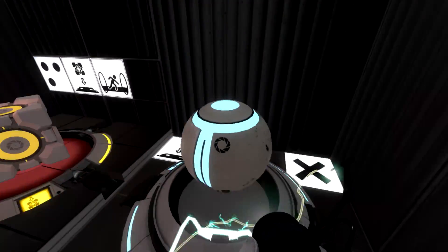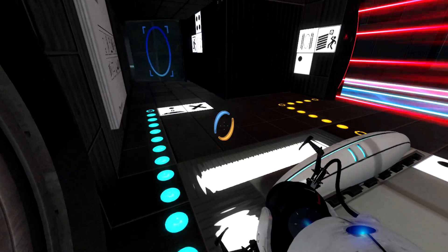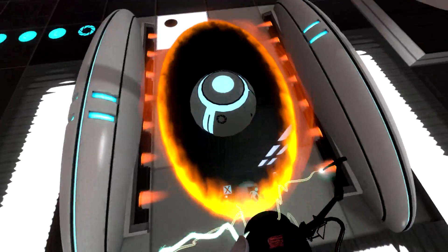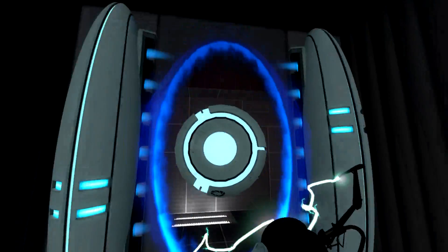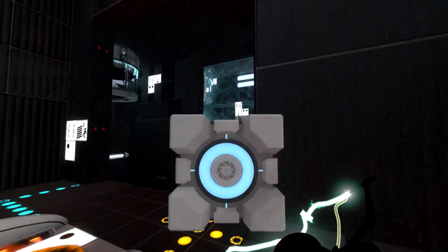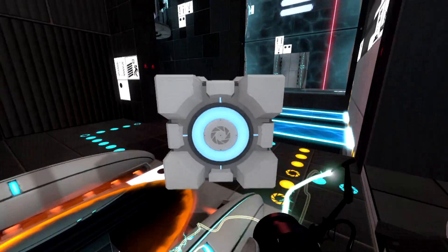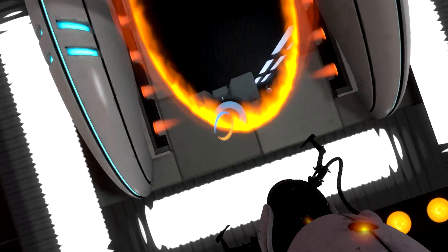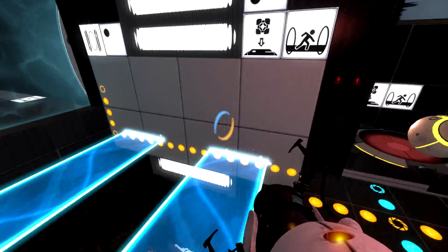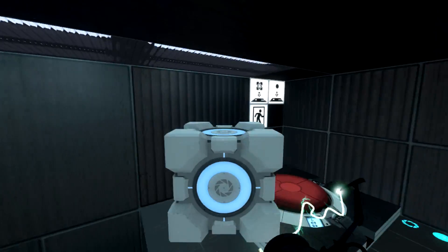Because I almost had it. We'll go ahead and put that there, and that there, and then I'll take the ball through here. Actually, let me just put the ball where the cube is so I don't have to worry about it rolling away this time. They can swap places. You can just stay right there. All is good in the hood, as they say. Ta-da! And I believe that is the exit. And that is the puzzle.